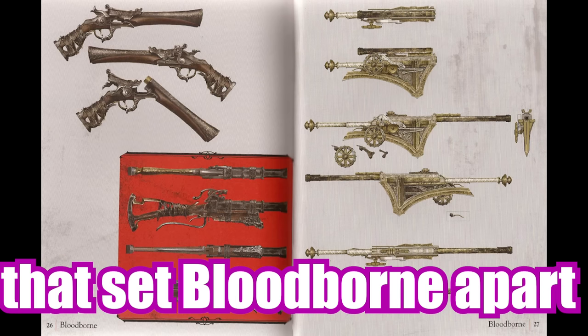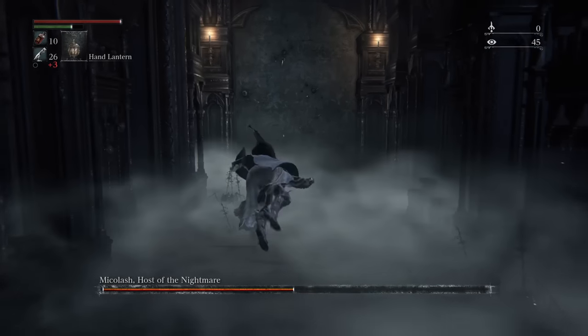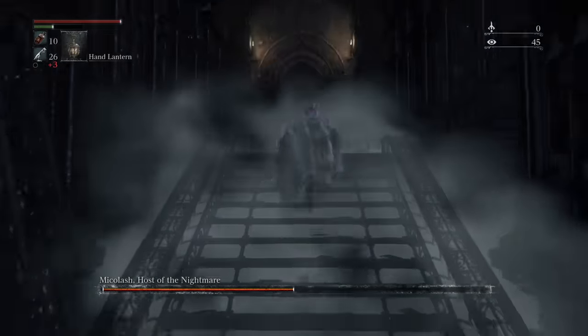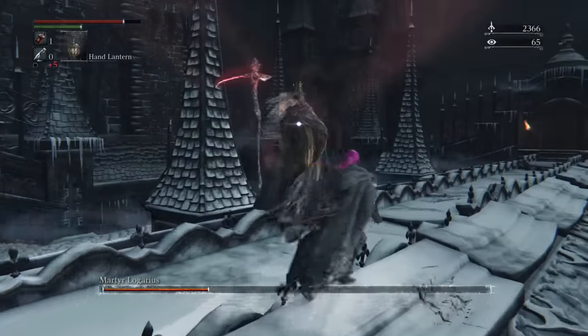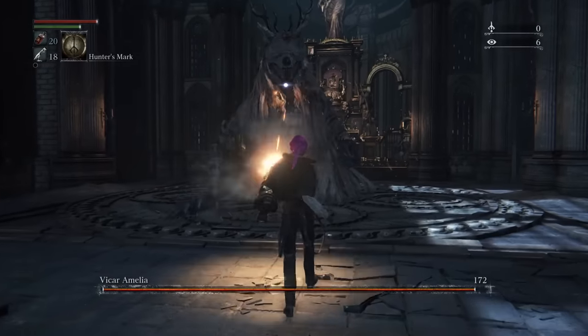Guns, one of the key factors that set Bloodborne apart from the other games in the Souls series. These weapons are mainly used for parrying enemies with a bit of chip damage thrown in, but some of them serve a different function. Many people have gone to the length of celebrating these unique weapons by beating Bloodborne with just guns, but today I want to take that one step further by using a specific gun I've actually never tried but always wanted to — the Gatling Gun.